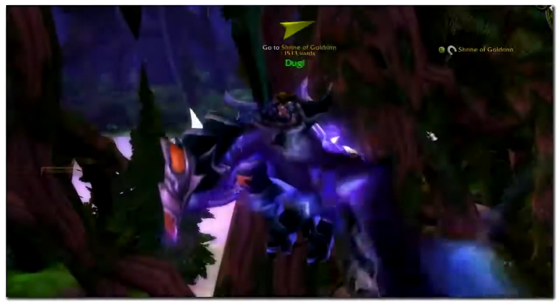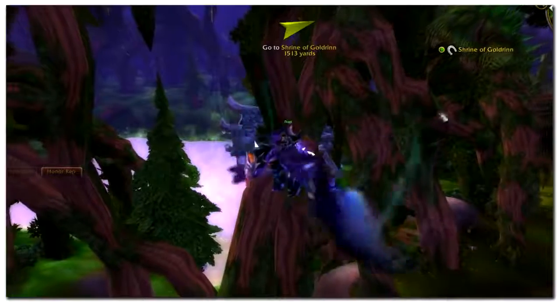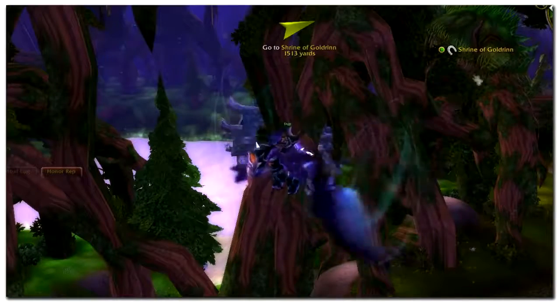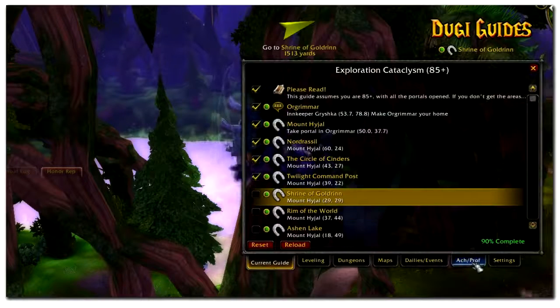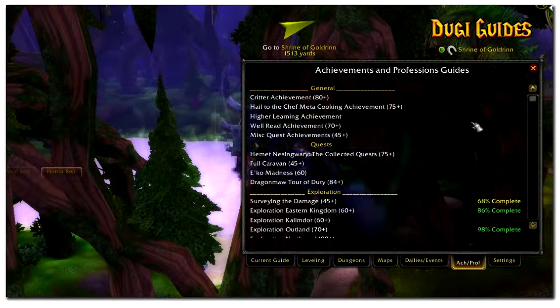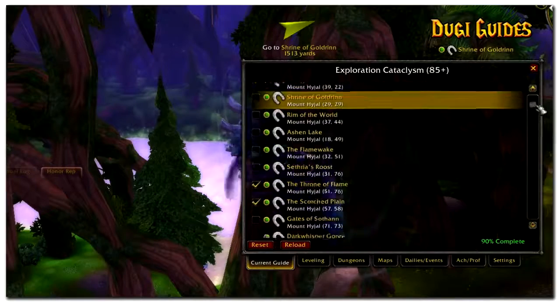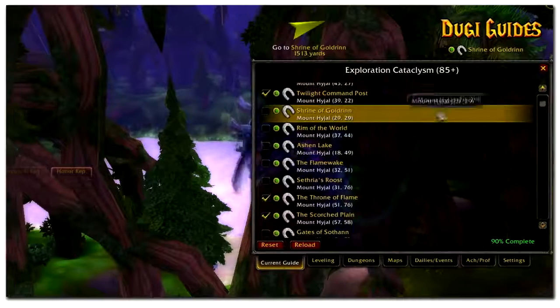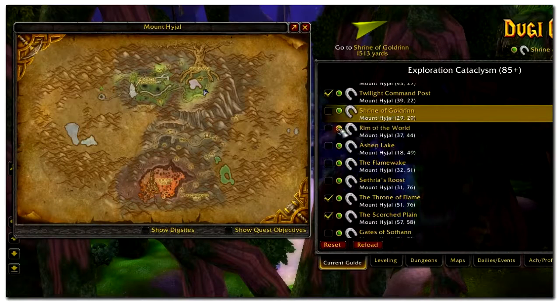Another major aspect of this guide package is of course the achievement guides. We have designed the achievement guide as an expansion to our dailies guide and it caters more towards level 85 characters. We have added new features to automatically detect the achievements that your character has already done, so our guide will automatically detect and sync with your character's achievements. For example, our exploration guide here will automatically skip all the steps that you've already done before, so you don't have to spend time traveling to areas you've already visited.